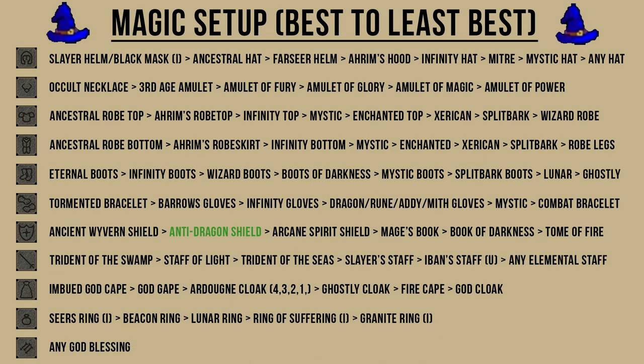Moving on to the magic setup — this is very similar to the ranging setup where you have the ability to safe spot the blue dragons. Make sure to wield an anti-dragonfire shield to negate the dragonfire attacks, but you can also bring a magic shield switch in your inventory like a book of darkness or a mage's book while safe spotting. You will need to wear the anti-dragonfire shield when picking up loot because you will be taking damage from dragonfire breath attacks.